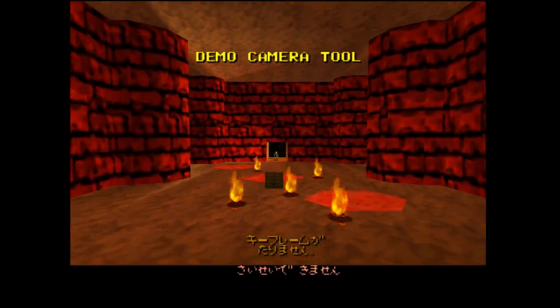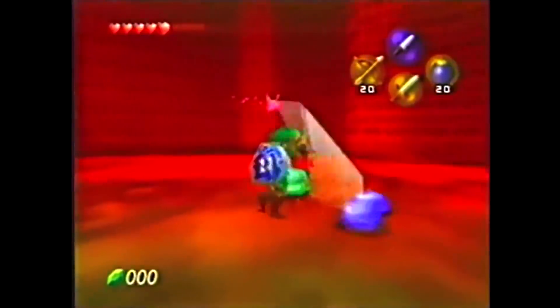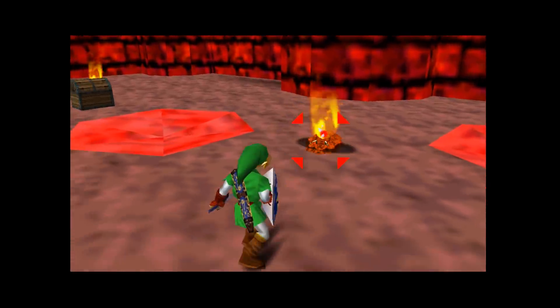Let's move on to a new area we haven't seen before in this project — it's the slime room, inspired by this room here. I'm not 100% sure where this room would have been in the actual game, but probably some sort of Death Mountain or fire-inspired level, just based on the coloring.